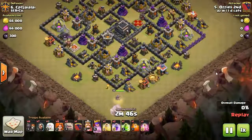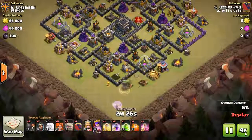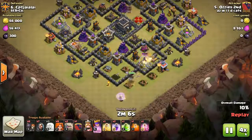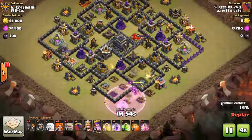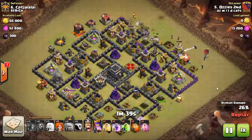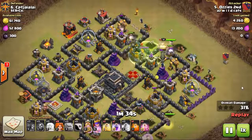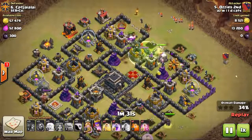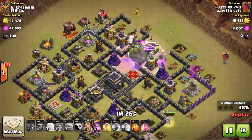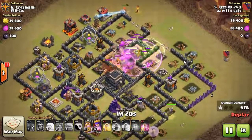He starts his queen walk off - it's looking pretty slow, and that's why queen walk is failing a lot now because of the slowness. But he uses it well on this tight-knit base. He comes in with a stone valk - sorry, a stone attack - three golems to collect all that fire. He knows he needs a lot of tanks for those valks, then punches all his valks right in and uses the jump spell.